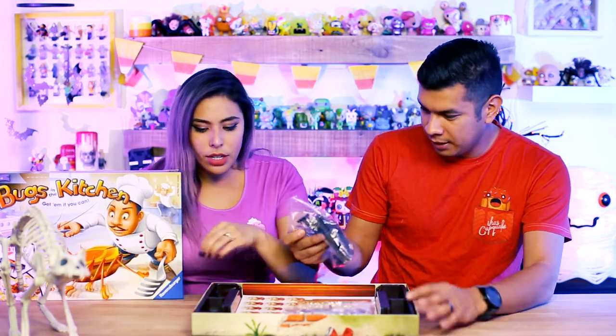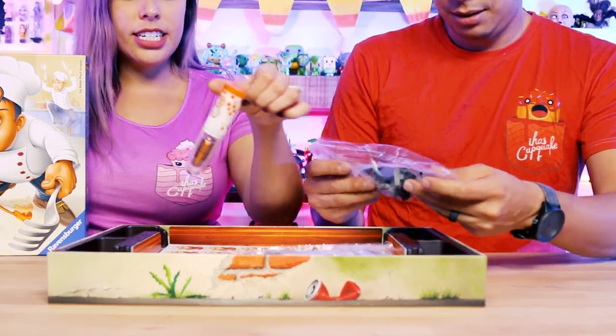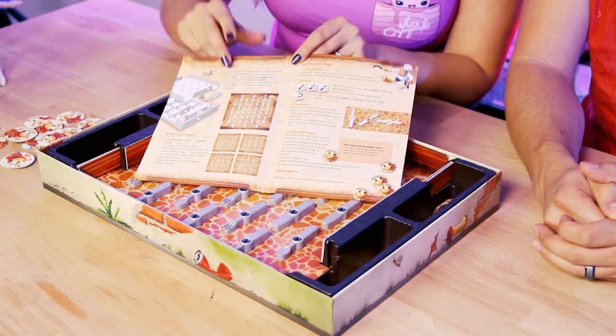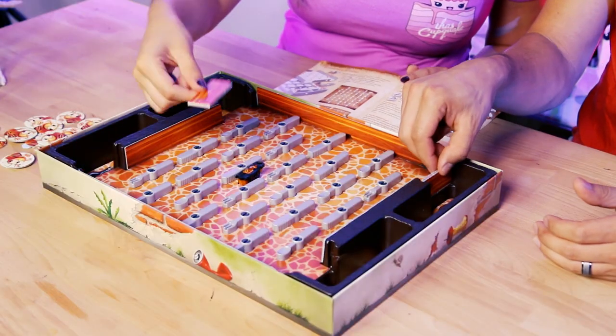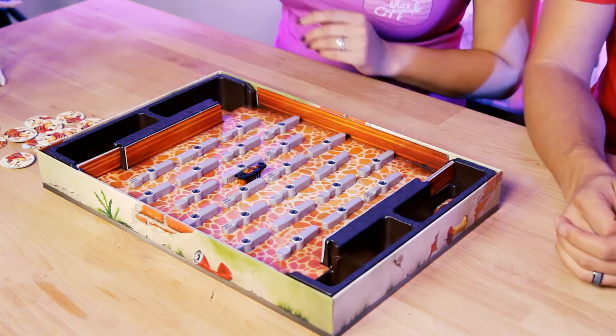I wonder how many bugs there are. I think there's only one bug - one HexBug. It comes right here, a nice little HexBug right inside. We went ahead and set up the board, and if you guys see, there are different ways you can set it up. Since there's only two of us, we have these little things that block and barricade the other traps, so we went ahead and barricaded those. Here's our HexBug right in the center.